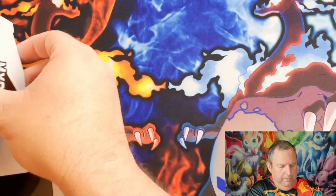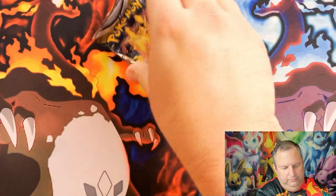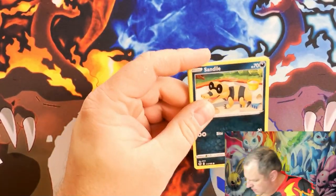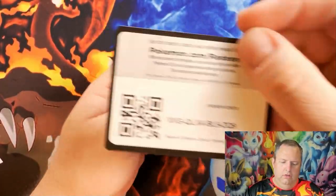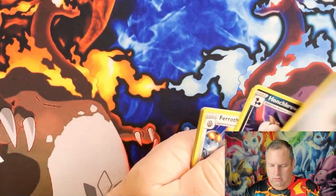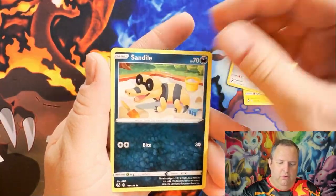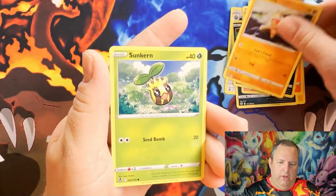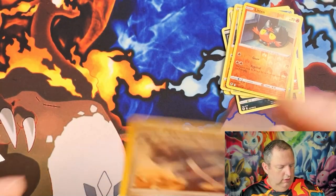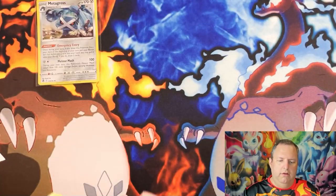Let's go ahead and hop into this mystery box. We'll do the Silver Tempest pack since we can already see it. We have a Silver Tempest pack — energy, Houndour, Fairthorn, Sandile, Finneon, Murkrow, Bolt Away, Sunflora, Inkay, reverse holo Litten, and a holographic Metagross. Gotta love the Metagrosses!